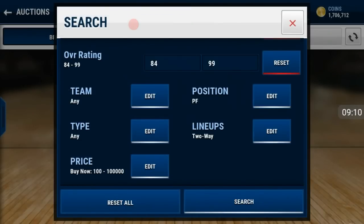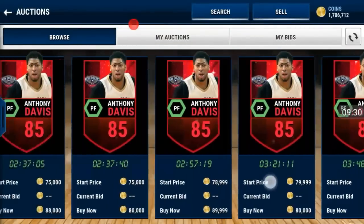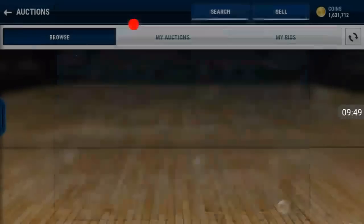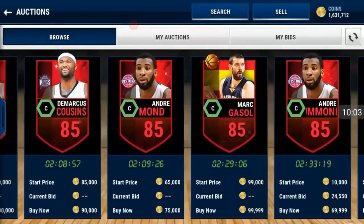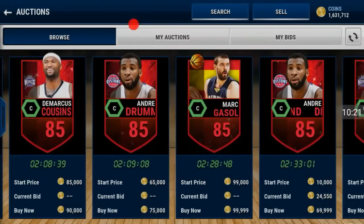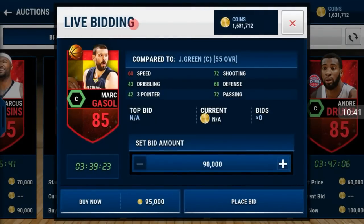Now let's move on to the power forward spot — 100K. There are no 86s up, so let's go down to 85. This Anthony Davis is the only one, so we're going to pick up this Anthony Davis for maybe 75K — yeah, 75K. I'm going to be doing the shooting lineup last and pulling out all the stops there. Two-way centers for 100K, 85 overall — we got Marcus Gasol, DeMarcus Cousins, Drummond. I'm going to pick up Marc Gasol for variety, around 95K. The two-way lineup is finished — 84 overall two-way.